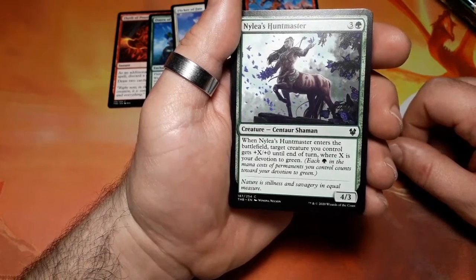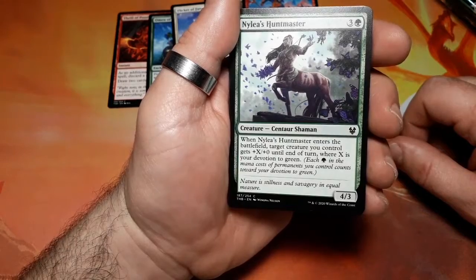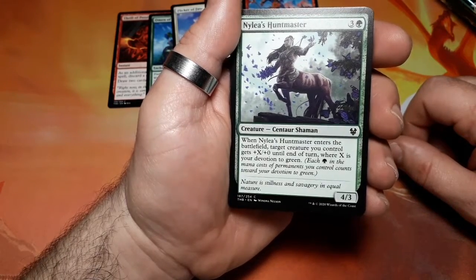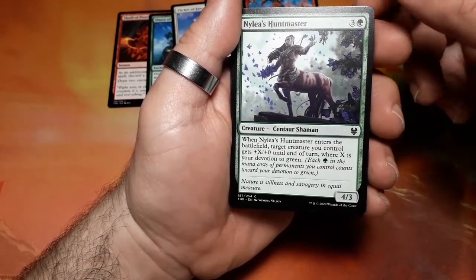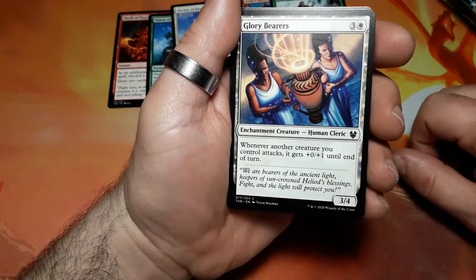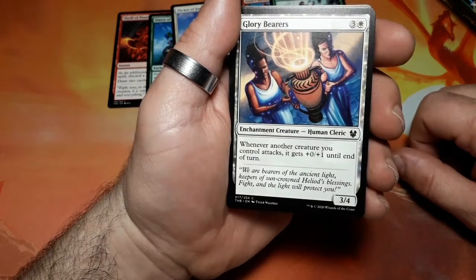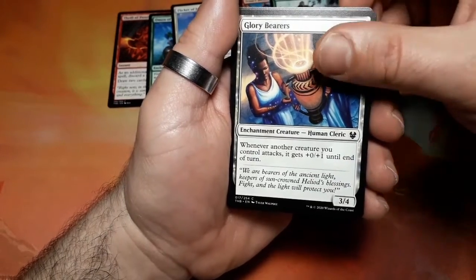Nylea's Huntmaster, four drops. When it enters the battlefield, target creature you control gets plus X plus zero until end of turn, where X is your devotion to green. It is a four three. Glory Bearers, four drops. Whenever another creature you control attacks, it gets plus zero plus one until end of turn. It is a three four.